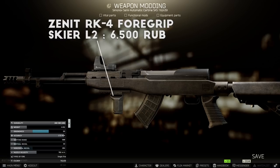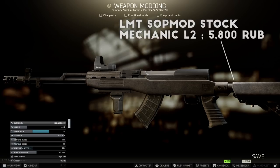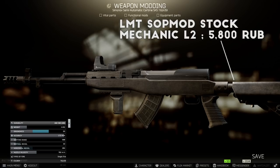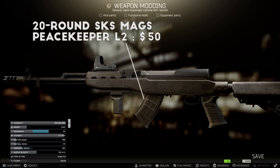For the sight you can choose whatever you like best, but I went with the P1x42 purchased on the flea market for about 15,000 rubles. The last addition is a new stock — the LMT SOP Mod stock from Mechanic Level 2. It's a slight upgrade from the basic M4 stock and pretty cheap. If you have Peacekeeper Level 3 unlocked, you could also swap this for the MFT BUS stock for much better recoil. Any upgraded SKS build will also need detachable mags, so pick up a few 20-rounders from Peacekeeper Level 2.